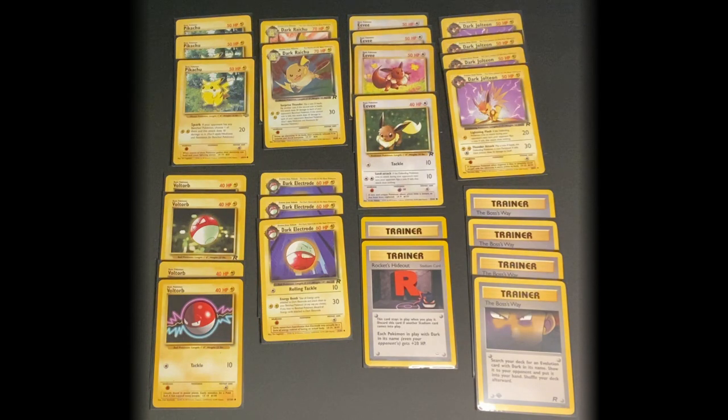Unfortunately, this deck has a universal weakness to Fighting type, which could prove problematic. It could easily face a Fighting type opponent deck. Some good Trainer cards to use with this deck are The Boss's Way, which allows you to search your deck for an Evolution card that has Dark in its name to help speed the process of evolving your basic Pokemon. And then Rocket's Hideout is the Stadium card that's going to go with this deck.